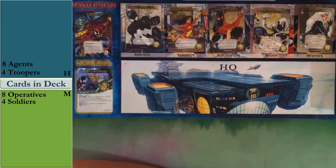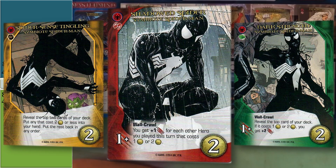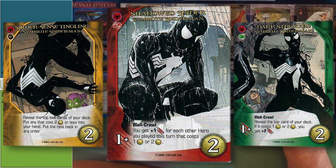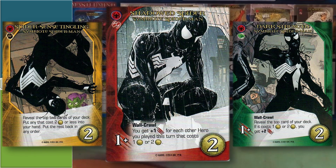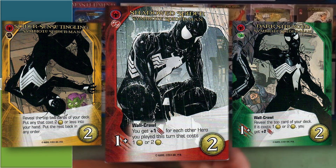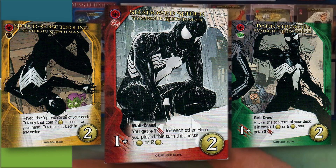Last hero up is Symbiote Spider-Man. He is definitely the rough part of this — he's a very traditional Spider-Man card that cares about cards costing two or less, and we just don't have a ton of them. We have Flip Out, Pickpocket, Radioactive Spider, and of course his own cards. The really rough part is how many of his cards pop up in the HQ. If we get a decent amount, we can recruit them and work with it, but if only weak ones show up it's going to clog my deck and slow me down.